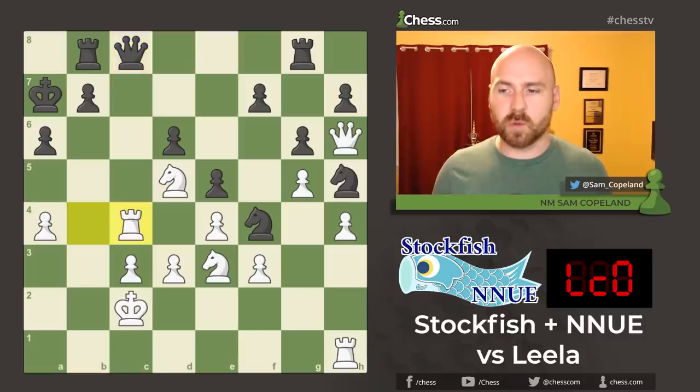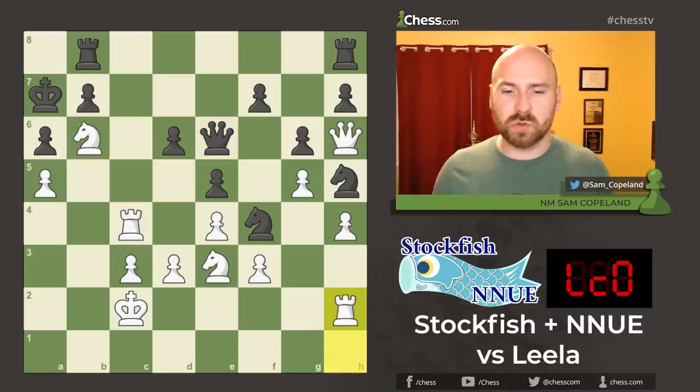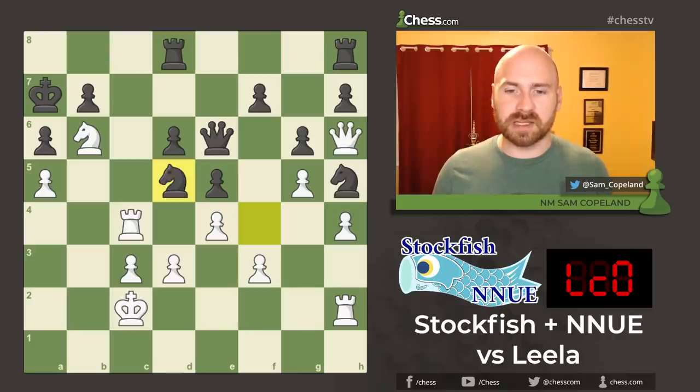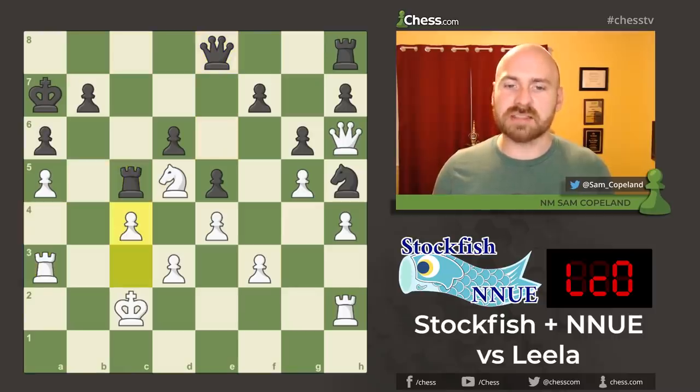c takes, rook takes, queen c8, rook c4, queen d7, a5, rook to h8, knight b6, queen e6, rook h2, rook b to d8, knight to d5. We get a trade of knights. Rook c8, rook a4, queen e8, rook a3, rook c5, and c4. So we've seen a lot of maneuvering, but the basic problem of the queen on h6 never having a route back into the action has not been resolved. And in fact, black has a forced win in this position, though you won't see it with a weak version of Stockfish.